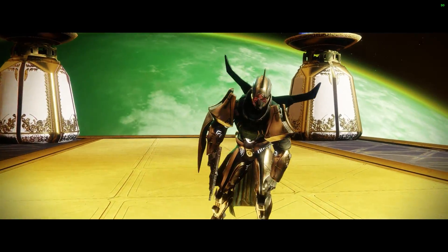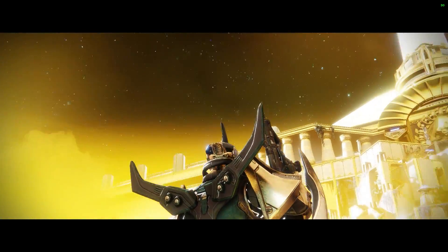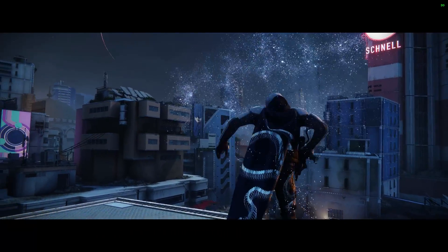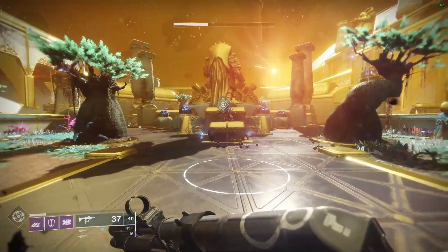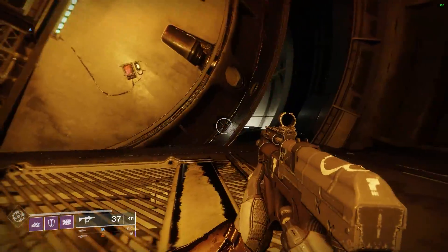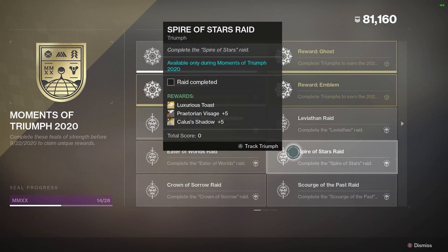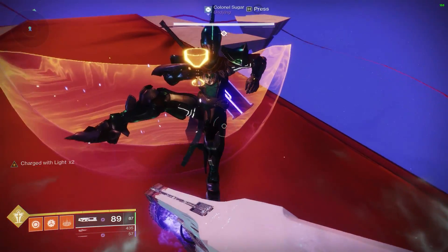Arguably the biggest change that Moments of Triumph implements is the removal of a reward cap on several old raids. The Leviathan, Eater of Worlds, Spire of Stars, Crown of Sorrow, and Scourge of the Past raids are all now farmable for their unique weapons and armor. Several of the triumphs for completing these raids even include rewards that were previously obtainable in raid but had stingy drop rates. One such example being the Luxurious Toast Remote, which is exclusive to the Spire of Stars raid — now so long as you beat the raid and claim your triumph, the reward is yours.